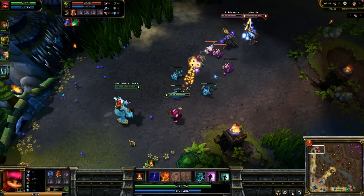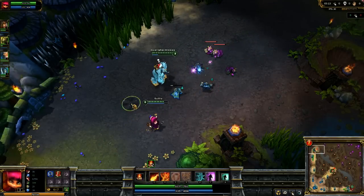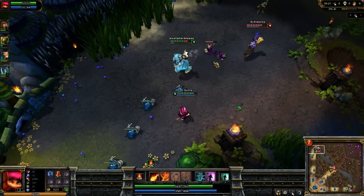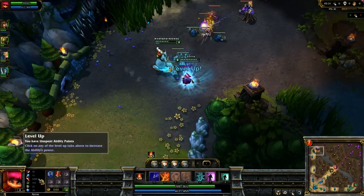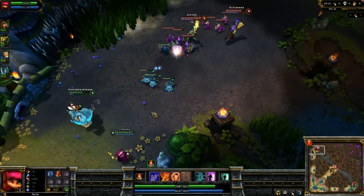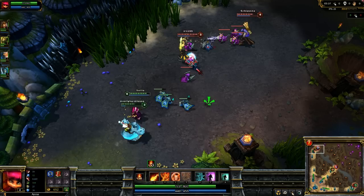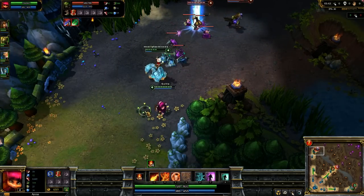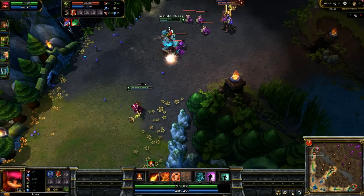Either Ryze or Master Yi just used Clarity as well. Sure, it's nice to get the extra mana, but it's not so nice when you're trying to get away and you could have avoided dying if you'd had Flash instead of Clarity. Again, Mostly Harmless went forward there and allowed himself to get harassed — Nunu has a melee auto-attack, not a ranged one, which makes it a bit more difficult, but he's getting caught too far forward too often and taking unnecessary harassment.